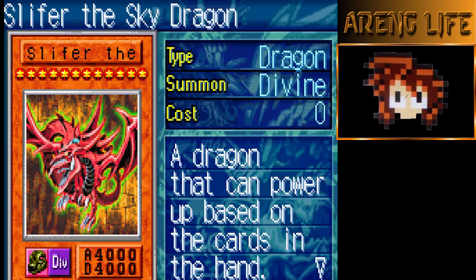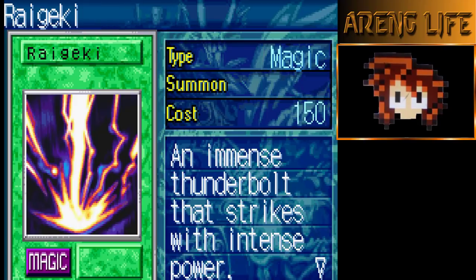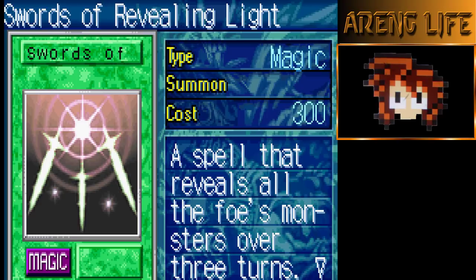Slifer can have like 15k attack, so it is one of the strongest gods. It's still pretty hard to summon because you have to tribute three monsters — hence why I'm running Revival Jam and stuff. He's kind of annoying though because he has a permanent effect that activates every two seconds. One copy of Raigeki — you guys know what Raigeki does, it destroys everything.